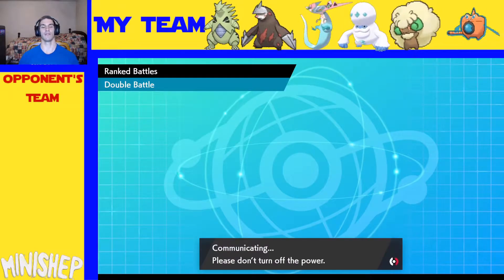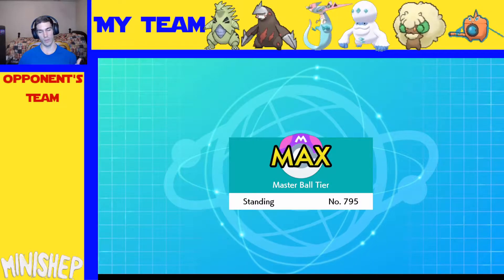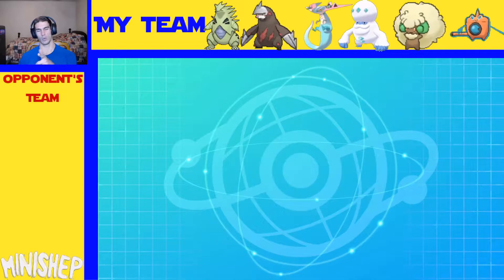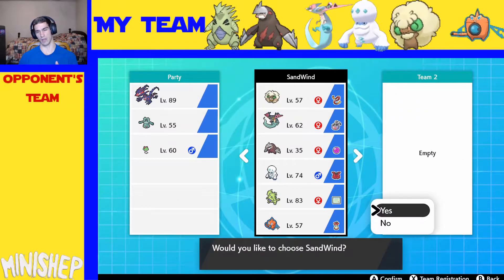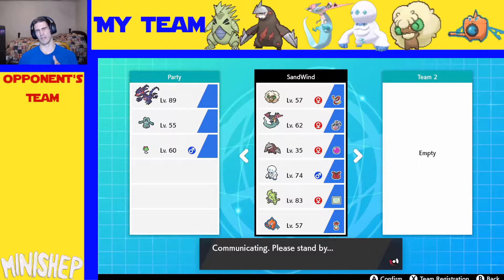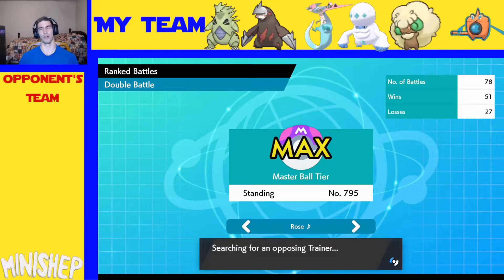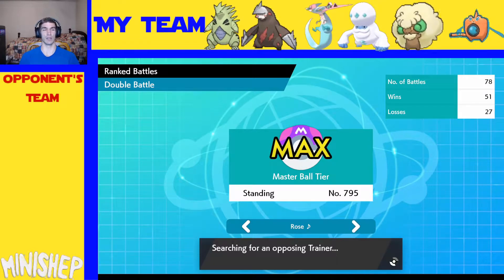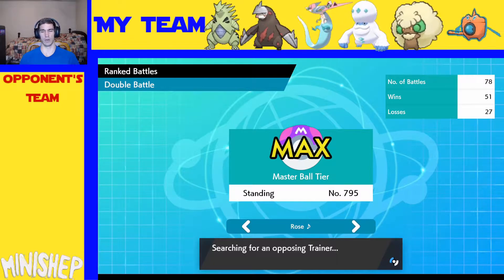I gave Rotom Leftovers and I added Fire Punch on Tyranitar. Trick wasn't doing a whole lot for me. I lost 35 spots by not playing — very cool. I gave Tyranitar Fire Punch because Fairthorn is a pain, and Fire Punch will be cool. Earth Break was never really getting used on Tyranitar — it was kind of a useless slot. Took me way too long to change it; maybe if I was better I would've changed it sooner.